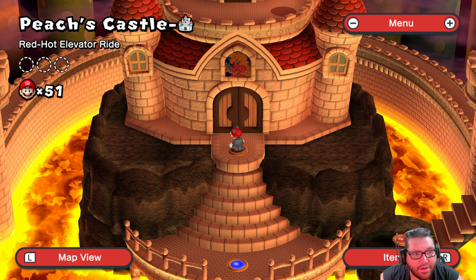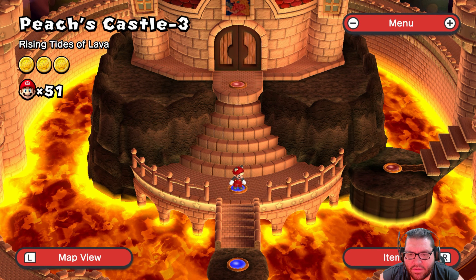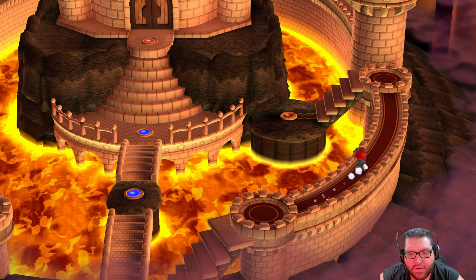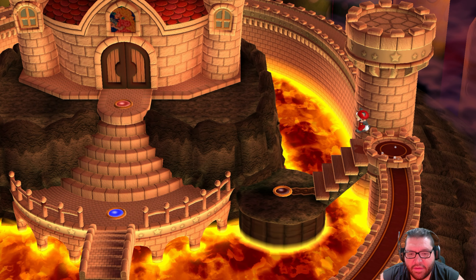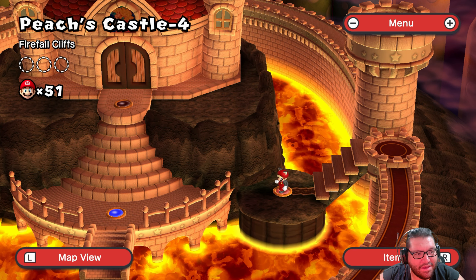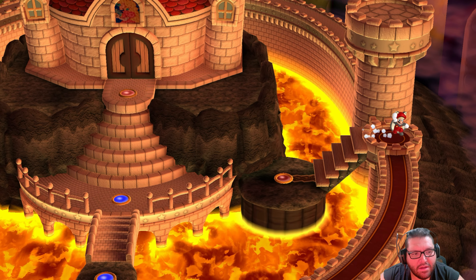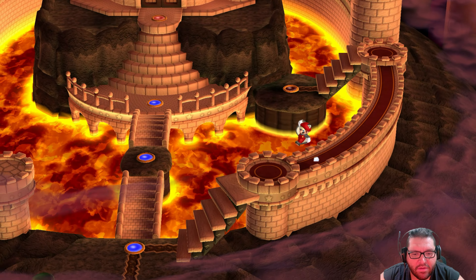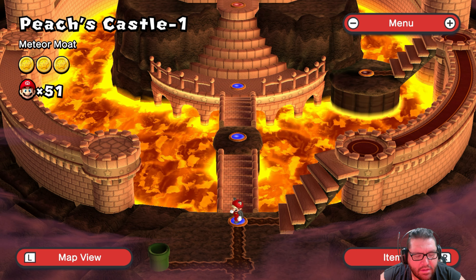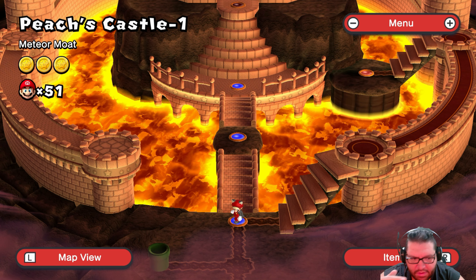Alright everyone, we're gonna go ahead and stop here. In our next video, we're gonna play stage 4 here in World 8, Peach's Castle — Firefall Cliffs. I assume when beating it, it's gonna open up other stuff, because there's no way there's only 4 stages here. Something's gotta open up over here, so I bet beating that's gonna do something probably.